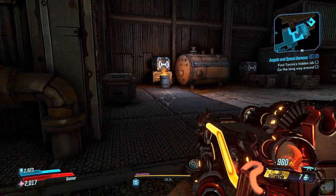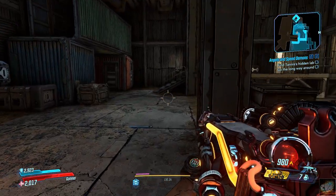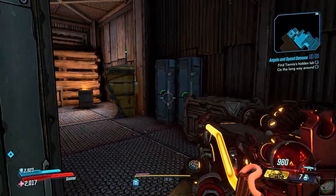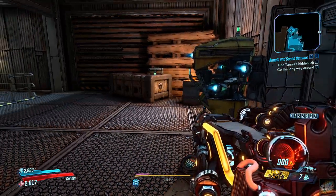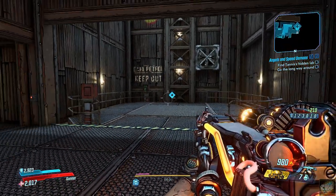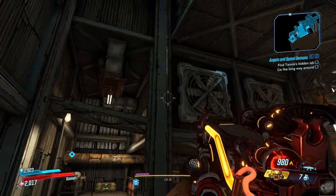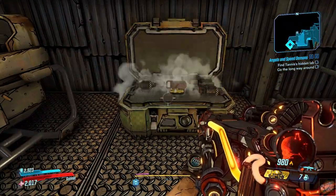What else we got around here? I don't see much of anything here. Something over here in the back, it looks like. Oh, there's a save point. I bet this is where we need to go. Here's a box — ammo box, that's always good.